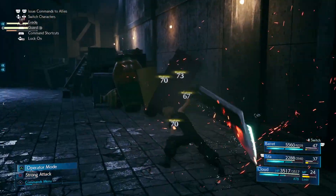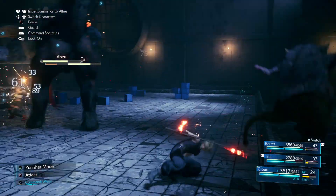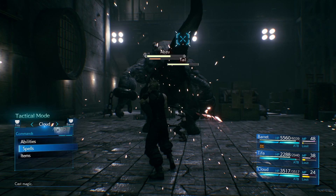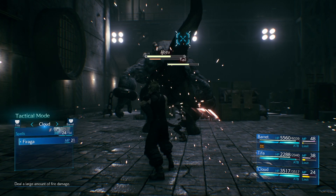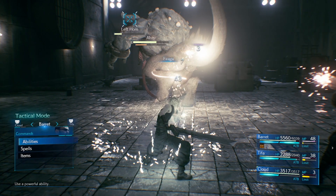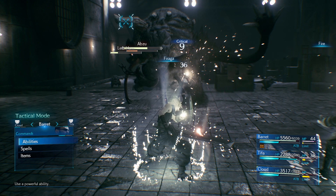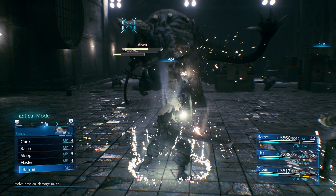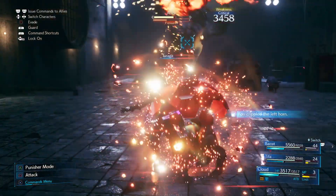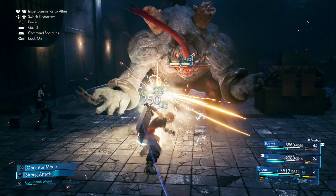Then it's just a case of getting back into the fight, rolling around it to stay away from its attacks, getting in your damage, and building up your ATBs to smash up the horn and tail some more. You can see I've got ATBs across the board, so now is a great opportunity — I can fire in a huge amount of damage from Cloud and Barrett targeting the horn and tail, then use Tifa to send in a little barrier to keep Cloud in the fight even longer. That meant I landed with a huge amount of damage, gained some added protection, and helped get Abzu on the way to being finished.